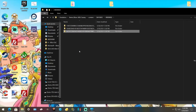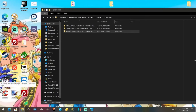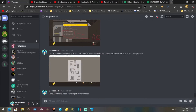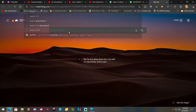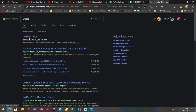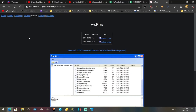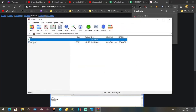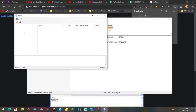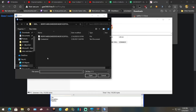Xenia will not detect those yet, so what you want to do is open your browser and look up WXPIRS. Then go to the first link, or the link will be in the description. Download version 1.1. Once it's done, open it up. Now what you want to do is go to File, Open, and find your DLC.